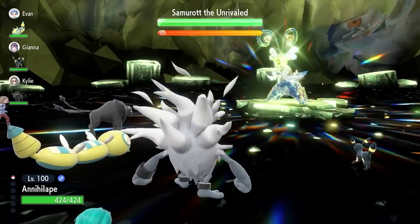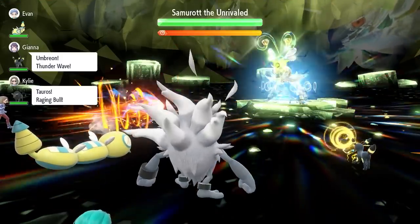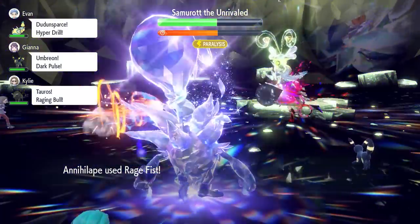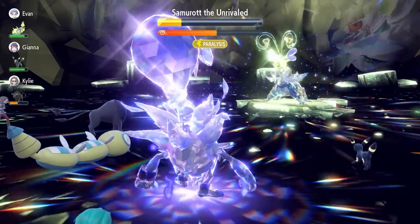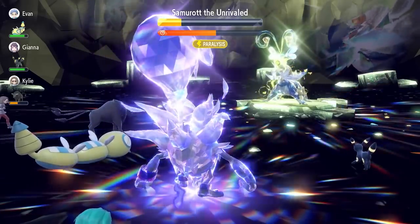In the raid, Screech for the first 2 turns and then just spam Rage Fist after this for the rest of the raid until you are successful in beating the Samurott. You may faint a couple of times throughout this process, but make sure when you do Terastalize you have near to full HP and this raid will be a breeze for Annihilape to run through.